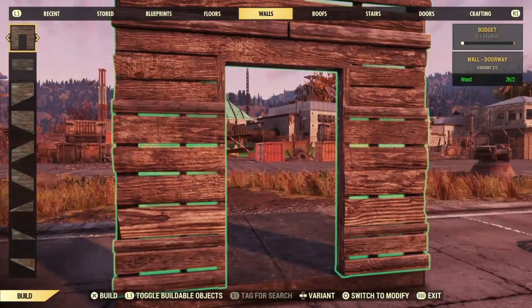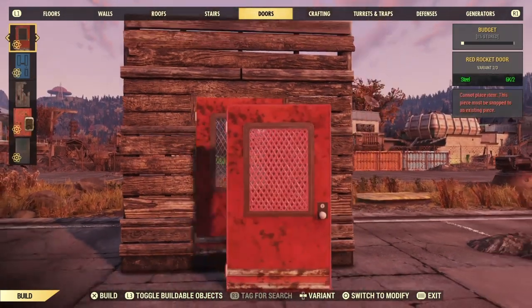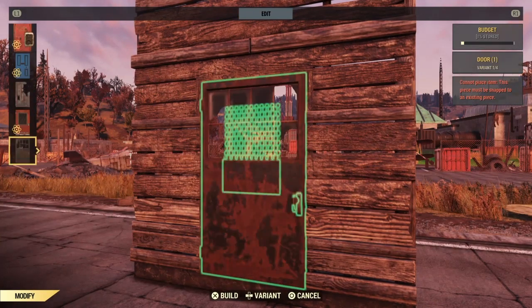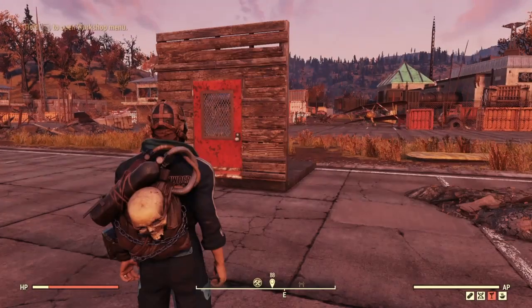Before patch 21, it was possible to put down a wall, snap a certain atom shop door into place, and then transition by replacing it with a train car door. This is no longer possible — it is not on the menu when you go to replace it, as you can see it's not in the menu. That makes me sad.